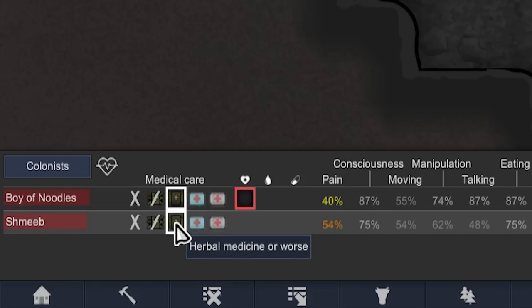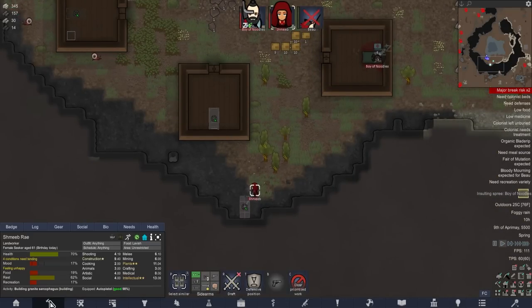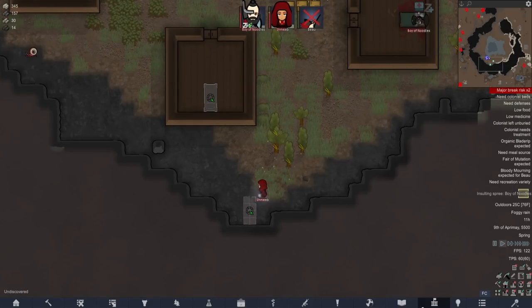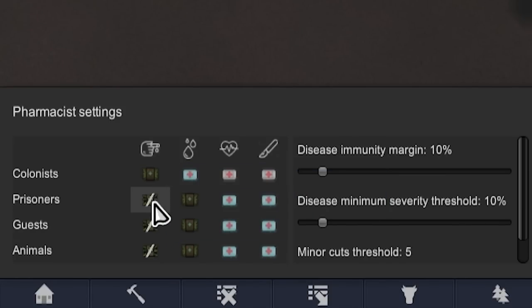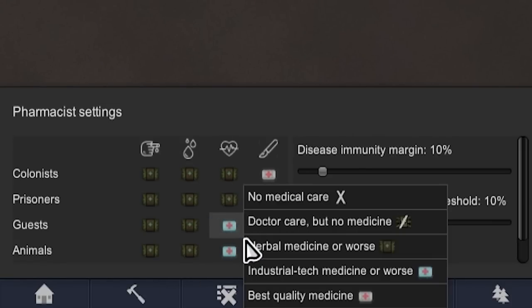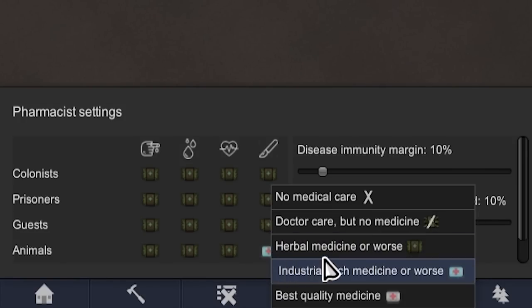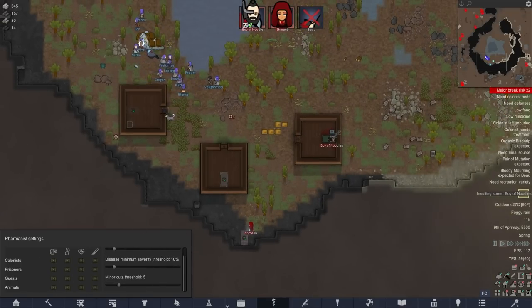Let's say herbal medicine or worse, because we need to save the good medicine for all of the life-threatening injuries. Who's that Boy of Noodles? To be honest, you might as well self-tend if possible, but I don't want to use the good medicine for things like that. We could also set that up in Pharmacist. At the very bare minimum, to treat cuts we need medicine - so let's go ahead and set that up preemptively. Let's save all of the medicine for the really high tier stuff.